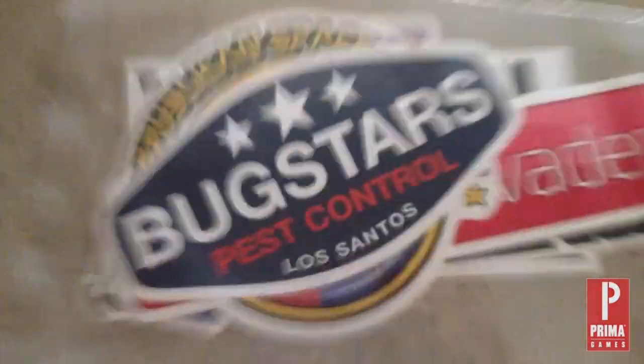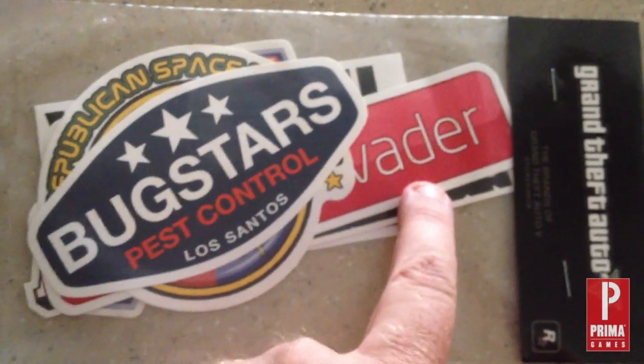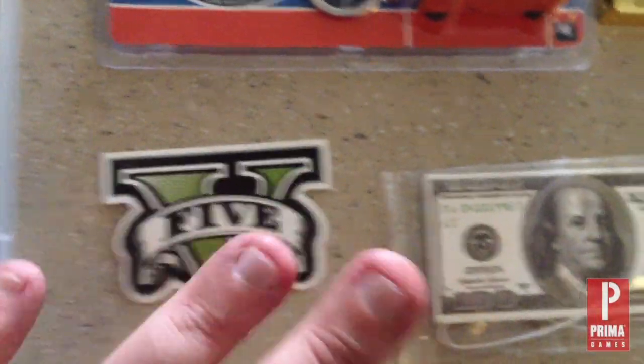Also we have stickers. As you can see here, you've got the Bugstar Pest Control label — every one of the businesses in the game. You can catch a glimpse of the Life Invader social website that we talked about in the news a few days ago. We also have the Grand Theft Auto 5 logo sticker — stick it where you normally put stickers.